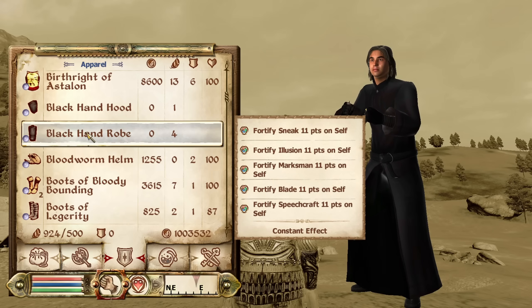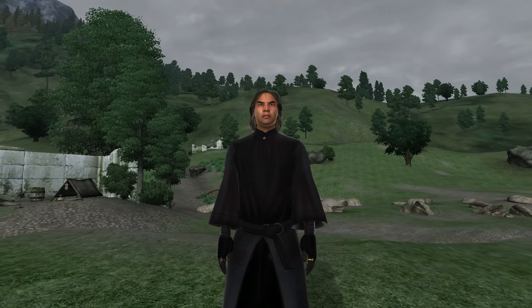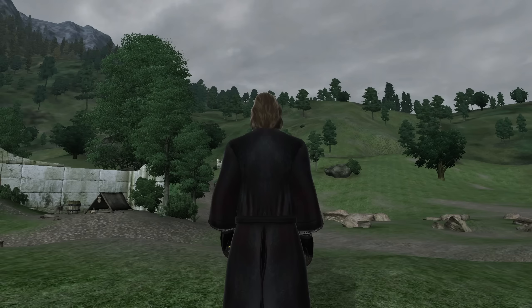Next we have the Black Hand Robe. The Black Hand Robe can be acquired by any of the same ways that the Black Hand Hood was acquired through the Dark Brotherhood and its questline. It isn't classified as armor and therefore has no armor rating or armor type. It has the enchantments of Fortify Blade, Illusion, Marksman, Sneak, and Speechcraft for 11 points. It has no gold value.